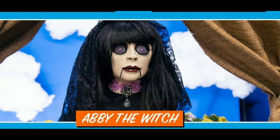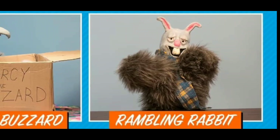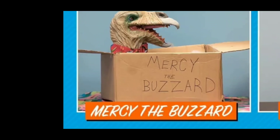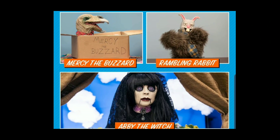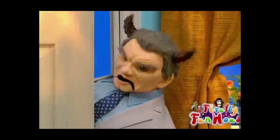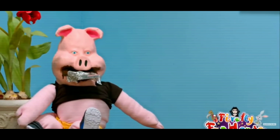Characters — we would need all three: Mercy the Buzzard, Ramblin' Rabbit, and Abby the Witch. Out of the three, Abby the Witch would require a full-on figure with actual articulation — it'd be pretty small, but I've seen it done in the past, not necessarily with Mattel but Hasbro has made small figures. Think Spider-Pig style articulation. Ramblin' Rabbit is a puppet so he doesn't need a lot of articulation, just at least a swivel point by the head. And Mercy the Buzzard — really the only thing we've seen so far is the actual head itself, so a plastic box that looks like cardboard with a swiveling Mercy Buzzard head where you can open and close it.